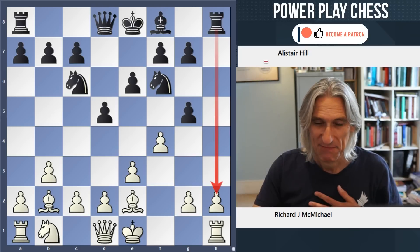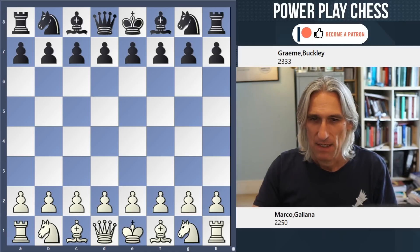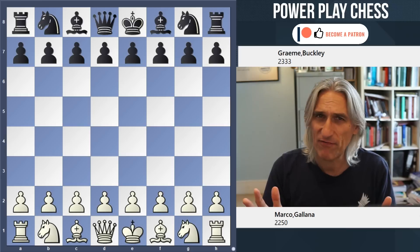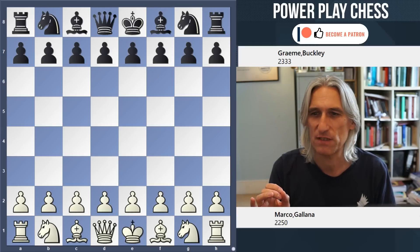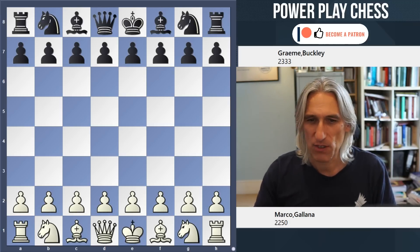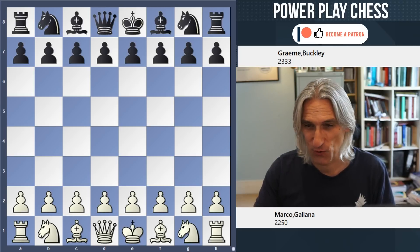But the winner I've chosen is Marco Galana against Graham Buckley. The snippets I showed you before, I think all very fine. But for a best game prize, I'm looking for something a bit special, a bit different, something I haven't seen before. I'm not looking for perfection - I'm looking for ambition and creativity. Marco Galana representing Hammersmith is playing against Graham Buckley, an international master from England playing for Wood Green, in the London League Division 1.